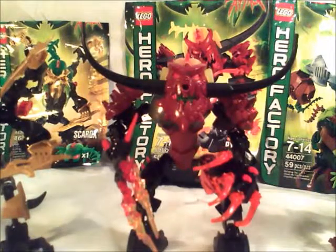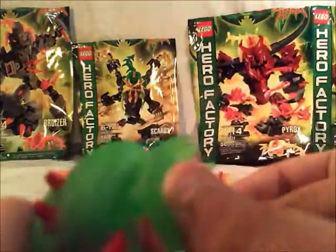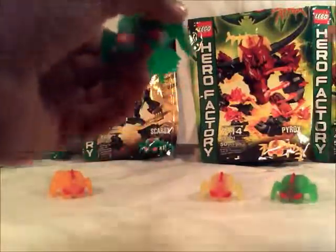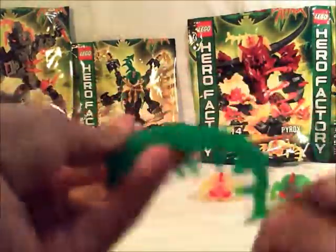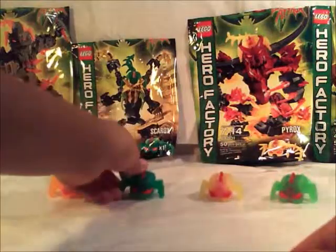That was our villain recap, but this video is not over yet - we still have one extra thing. The last thing we want to show is all the brains. The Ogrom one is in light green, and you can see they're very menacing. Skorox comes in dark green - it actually looks really good in dark green. And if you look closely, the brains are actually kind of hollow. Then we have Pyrox's brain as well.